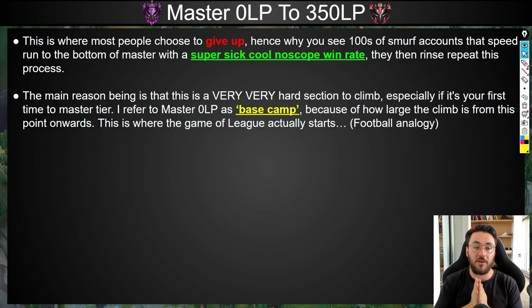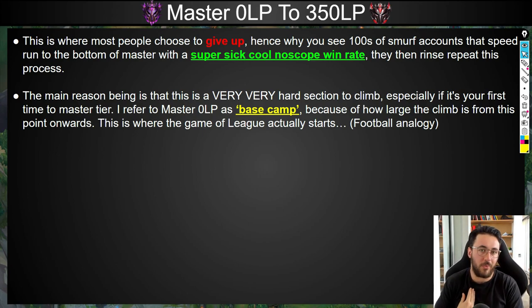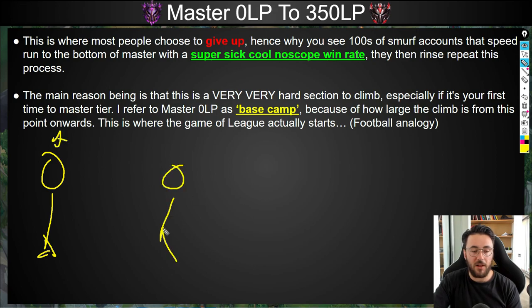The main reason we see this, in my opinion, is because this is an incredibly hard section to climb — especially if it's your first time to Master tier. I actually refer to Master Zero LP as 'Base Camp' because of how large the climb is from this point onwards. And this is where, in my opinion, the game of League actually starts. This may seem egotistical, but let me back up the point with a football analogy. In Europe they call it football; in America and Australia you call it soccer.